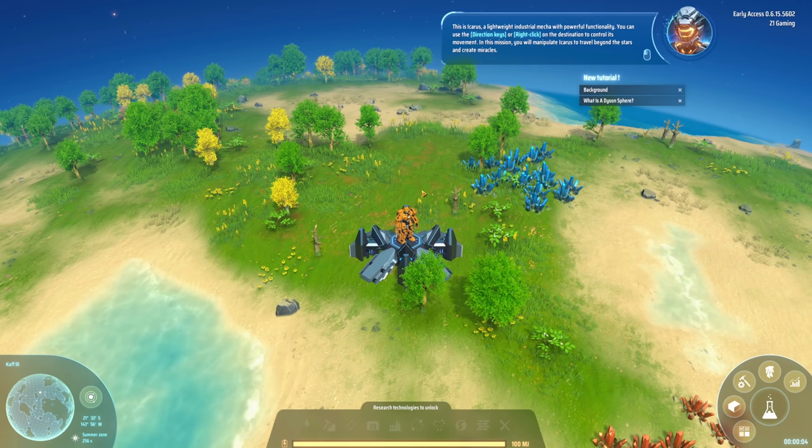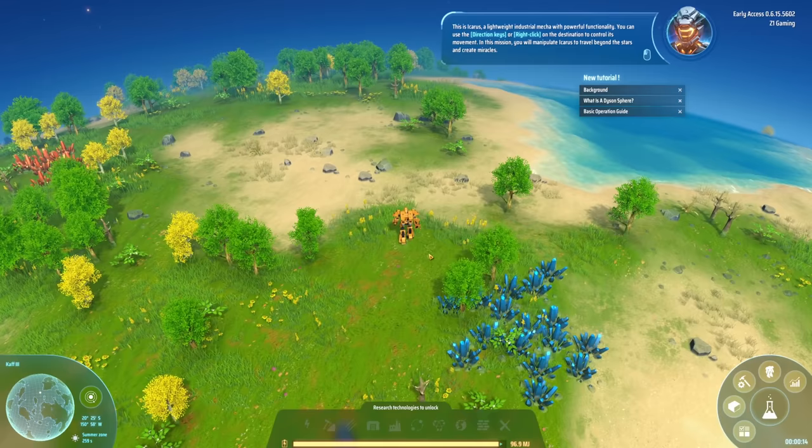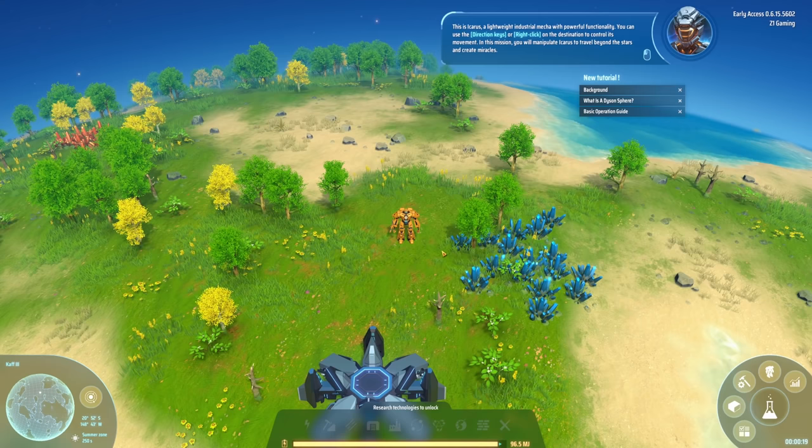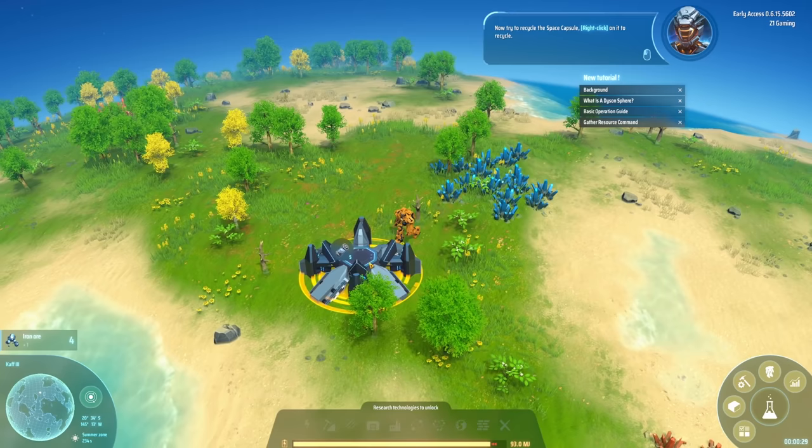With powerful functionality. You can use the arrow keys or right click on the destination to control movement. You will manipulate the mech to travel beyond the stars and create miracles. I believe I can mine stuff. Now try to recycle the space capsule - right click to recycle. Let's recycle this bad boy.